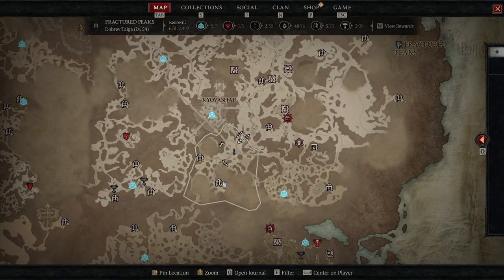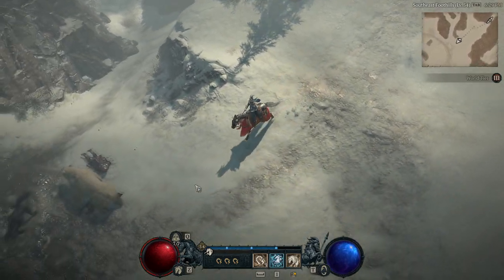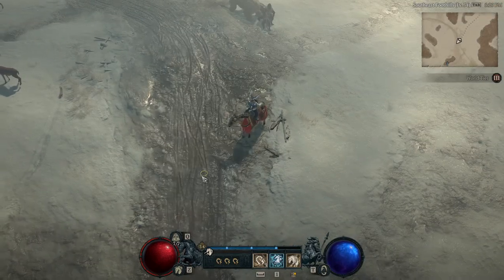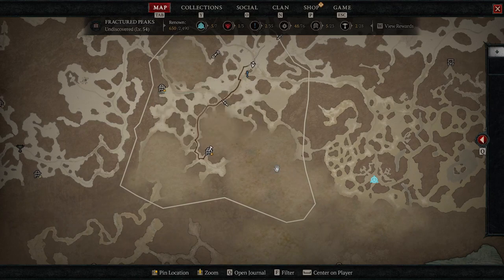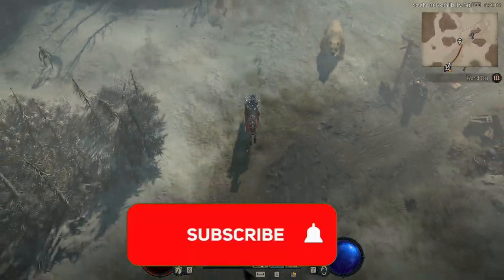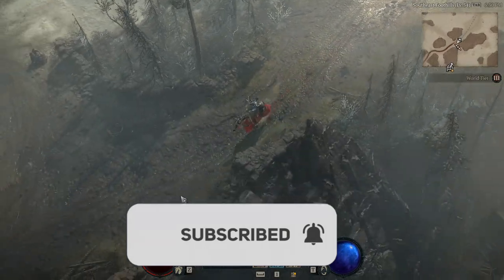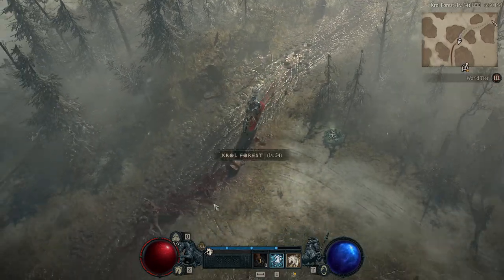One simple trick: right-click and it drops a pin, giving you a nice GTA 5-style roadmap. You just follow that on your map and you are away. I spent the whole campaign playing Diablo without knowing this existed — this changed my life.